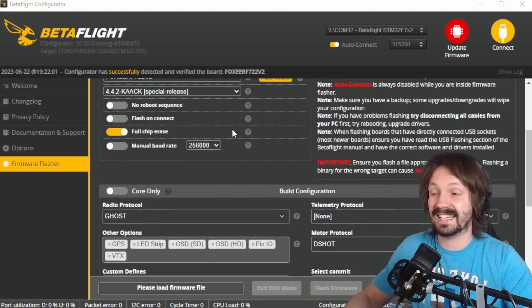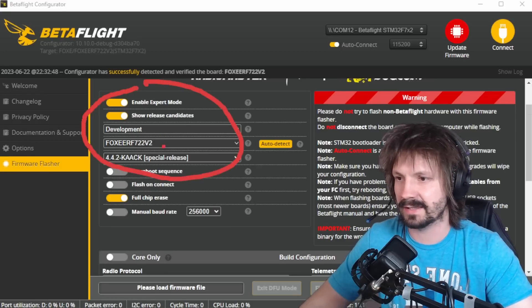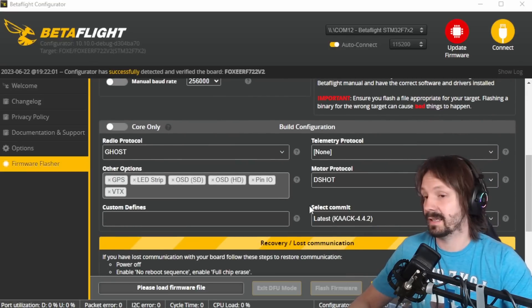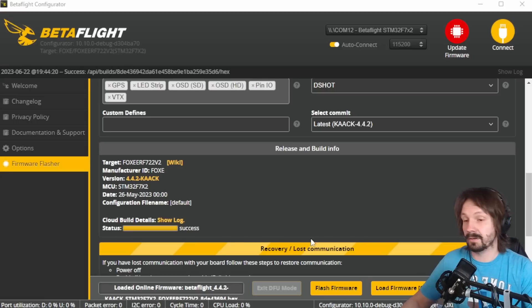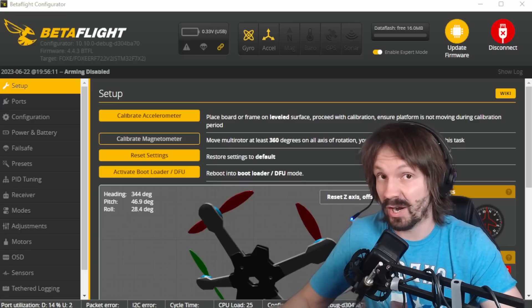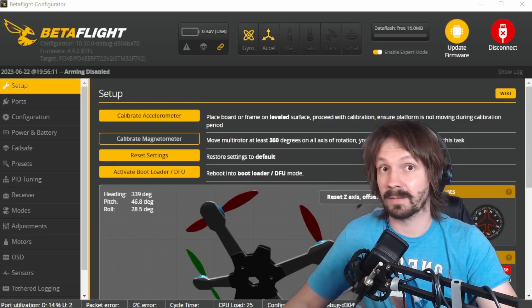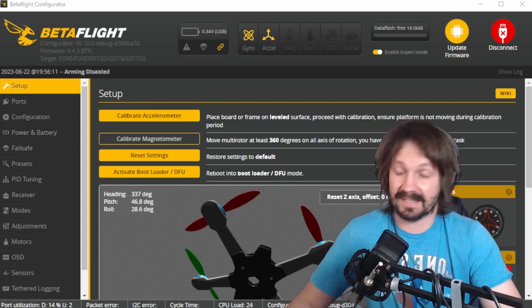Flashing this special release is the same as flashing normal Betaflight, except you just select this special release. Check your flight controller, check your radio protocol and other settings, click 'Load Firmware Online', wait till you see success, and if you don't, try clicking 'Load Firmware Online' again. Click 'Flash Firmware', apply custom defaults if asked, and there we go - now you are super special. It's regular Betaflight that flies and tunes normally, but with a few extra exciting features.